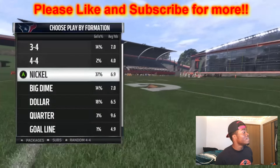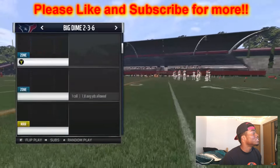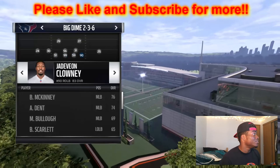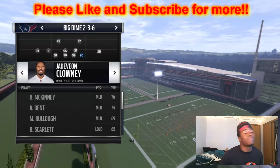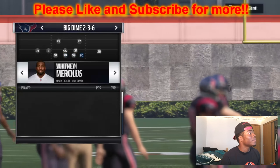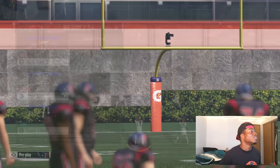I've been using this for the past week and it's pretty unstoppable. It's out of Big Down Two Three Six, called Cover Three Bluff. You want to have your best block-shedder slash linebacker slash defensive lineman on the outside. I have County here, Merciless there, then JJ Watt, and my fastest corner slash safety. So you're gonna pick the play.